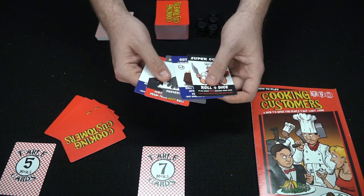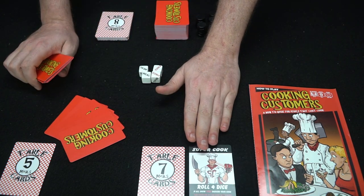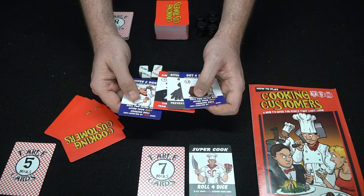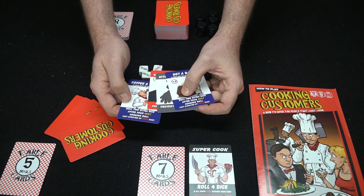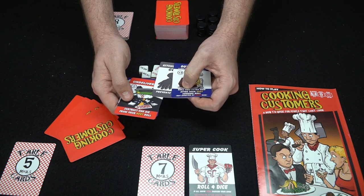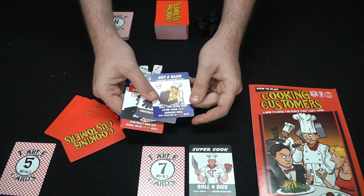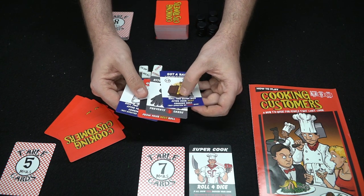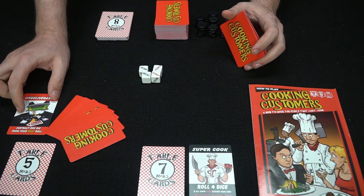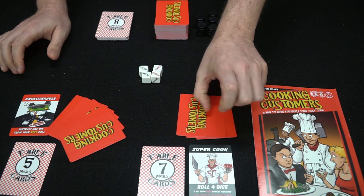Look at the cards in your hand. This player has a super cook, so he's going to play that on himself — that's one of his two actions. His second action: he can play a card on his opponent. One card says 'roll two extra dice after your next cooking roll' — pretty useful, we'll play that. Another says 'subtract one from your next roll.' There's also 'undeliverable,' which means they're going to have to subtract one die from their next roll. Pretty useful.